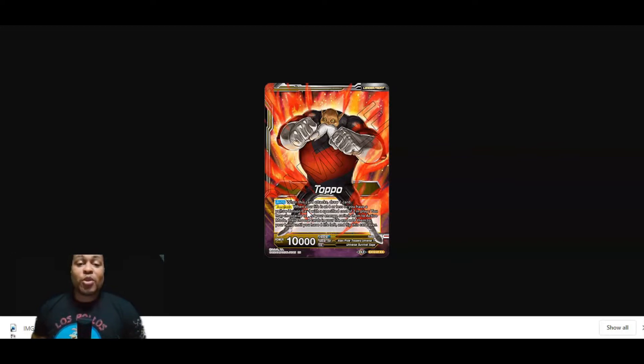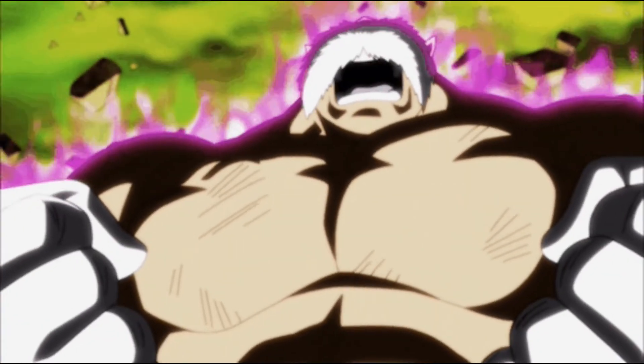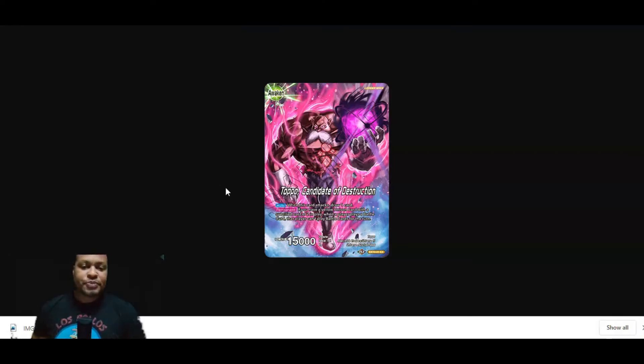You'll be awakening turn two. I've normally been able to awaken turn two with this deck, and that's where it really takes off — he'll awaken and become Topo Candidate of Destruction. Auto: when this card attacks, you're going to draw one card. But let's take a close look at the permanent: if you have a yellow Unison card with a specified cost of two in play, when a player plays a battle card, that player cannot play battle cards for the turn. This effect is what made me want to build the deck — it slows down the pace of the game into a grind-them-out style of play that can lead to big plays later because you're going to have lots of chance to ramp up energy.